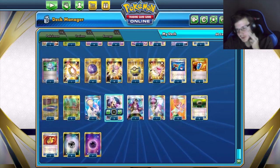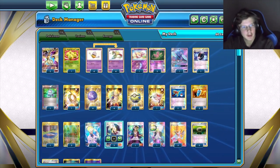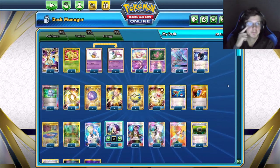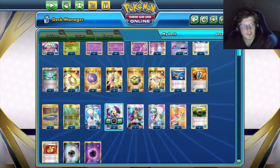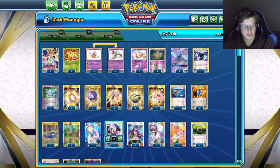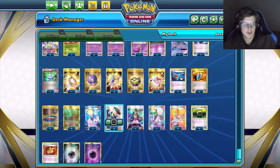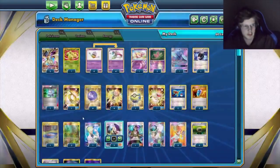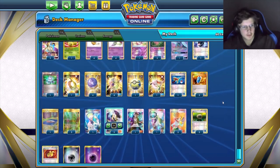Three Floats because we do have free-retreaters, but you want Floats on Malmars. There's a big focus on retreating — I've definitely made mistakes switching the wrong Active at the start of my turn. Two Muscle Bands are useful for bumping from 260 up to deal with bigger threats like Tag Teams and V-Stars.